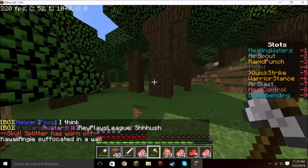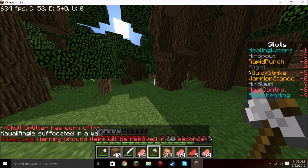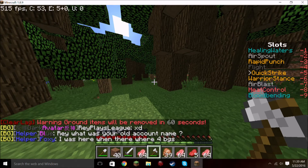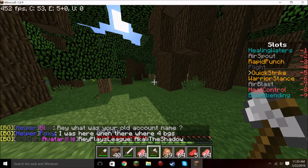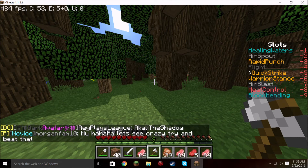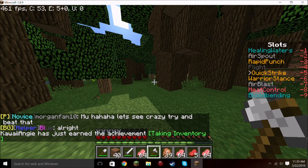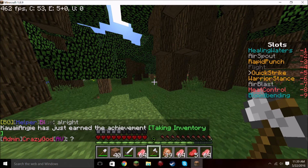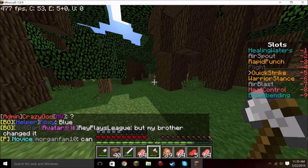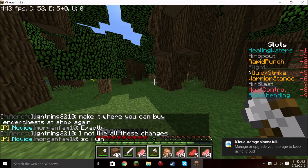Thanks — I wish I would have known that before. It kind of bugs me because they no longer sell obsidian at warp shop, so you can't buy the obsidian there. They sell the ingredients for the Eye of Ender vendor but took away the obsidian, and the ender pearls are crazy expensive. Apparently Lightning's grumpy — can't buy obby.